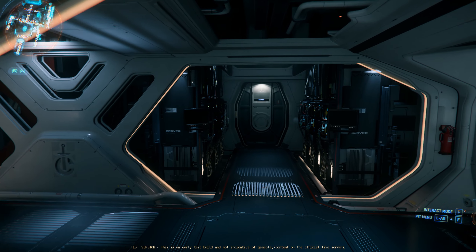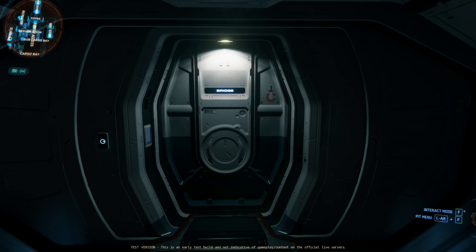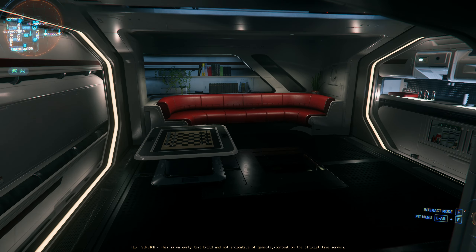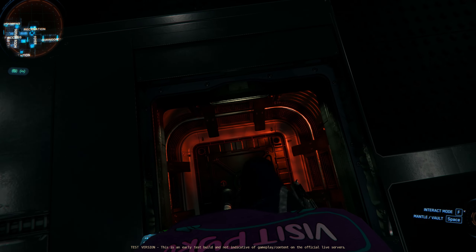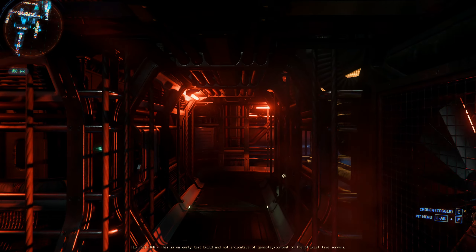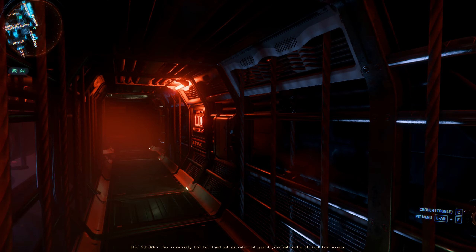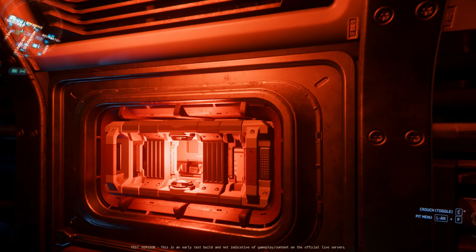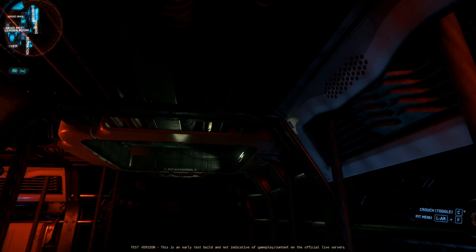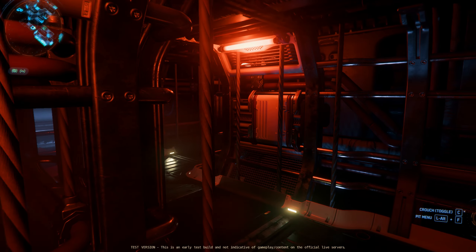CIG suggests you can keep a spare and just throw it in — not a big deal. But it is a big deal when you shove it into tiny alcoves underneath the ship's main area and have to climb to the back just to get to them. People will start building patterns — dropping in from the wreck entrance or scanning array, which seem closest to the two fuse boxes, then hopping back out at the wreck to return to the pilot seat.